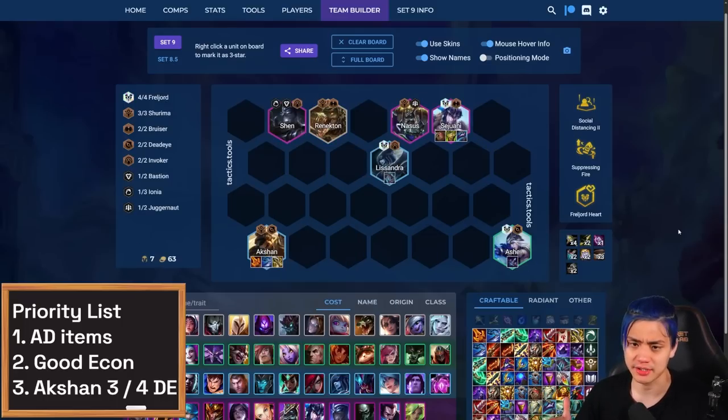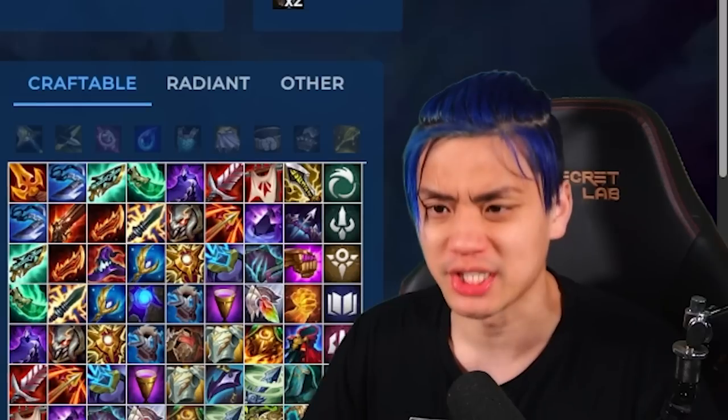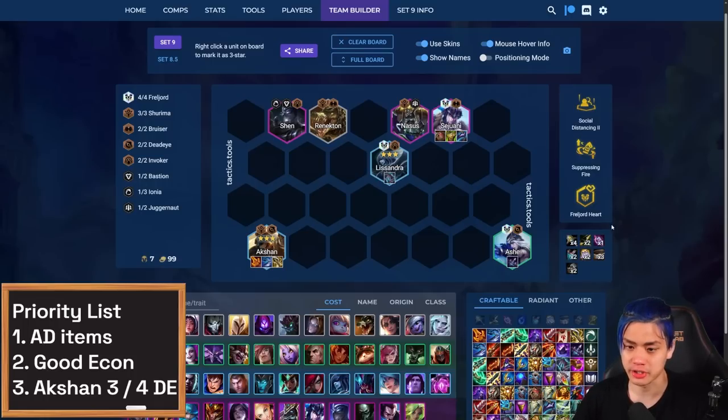A second variation of Failure Deadeyes that a lot of people end up playing is Akshan. You end up rolling at seven on a reroll strategy, trying to go for three-star Akshan and Lissandra instead. By going for three-star Akshan and Lissandra, you stack Lissandra with more items like Archangel's Staff and maybe a Jewel Gauntlet. You'd be surprised how much DPS Lissandra can put out if you can get her to three-star. That said, Lissandra is way more contested right now because Invokers are more popular, so just be careful and don't chase it if it's not practical.